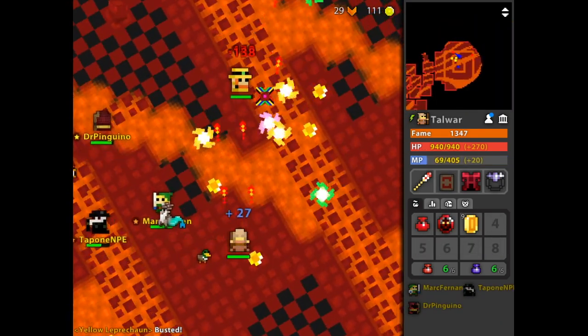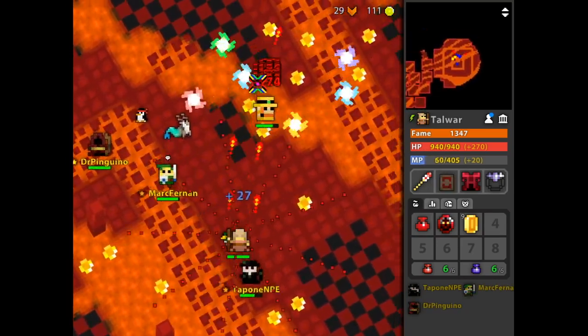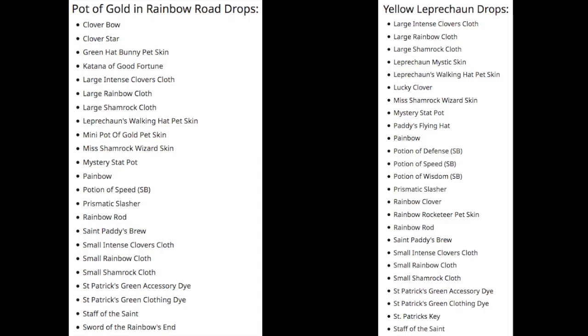They've grouped it into the St. Patrick's Day event that's going on until the 15th, so the Leprechauns are back in the realm after red demons and ghost kings. The yellow one has a low, medium, and guaranteed chance of spawning at the end of certain dungeons, and there is quite a long list of items that can drop here. I'll leave a link for you to check that out.